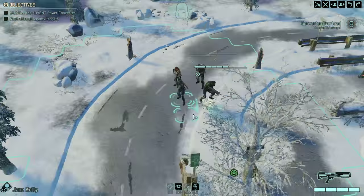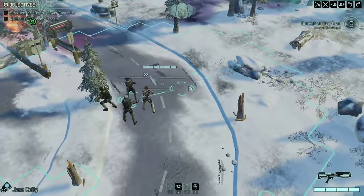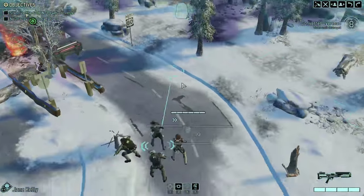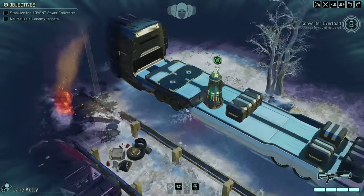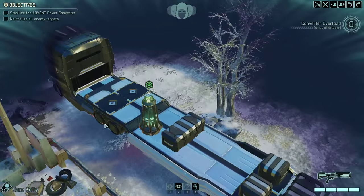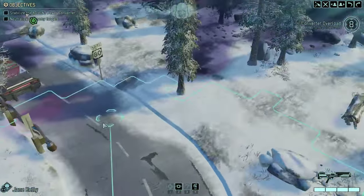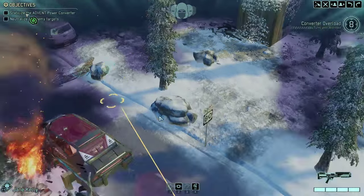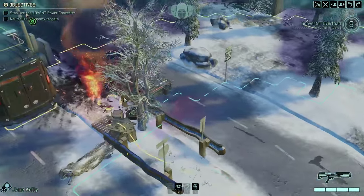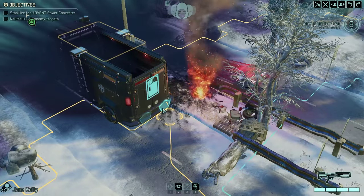Hey guys and welcome back to XCOM 2! We are carrying on from where we were last night. I've had a bit of a small kip, so we are here to do things fresh and wonderfully. Over here we've got the power converter — this is what we need to get our base up and running again. And we are all the way over here, well concealed I believe is the term. We are going to start making our way over, and one of the tips I've heard is only go from hard cover to hard cover. Sounds like a plan.